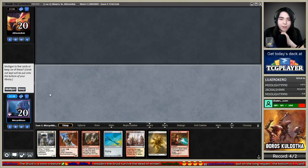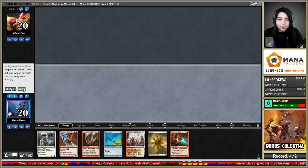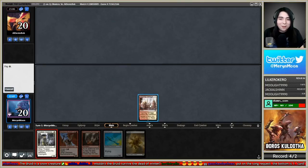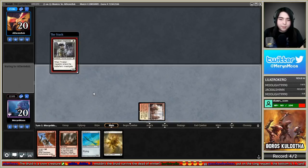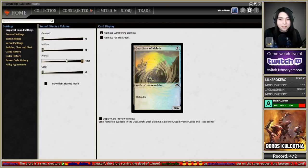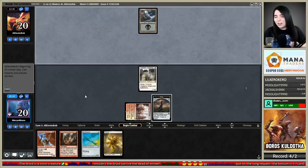If I don't get Thoughtseized and I draw a third land, I can go Devastating Summons Bushwhacker or turn-two Bushwhacker off an Ornithopter. Questionable, but I don't want to go to five. Going for the turn-three Bushwhacker plan. Let me know in the comments if this match makes it to YouTube — what do you think of the sound effects?